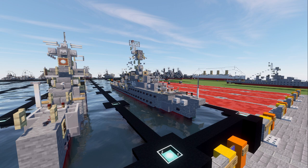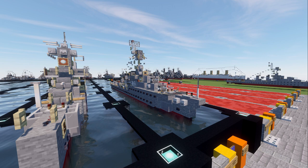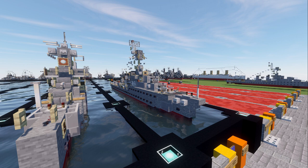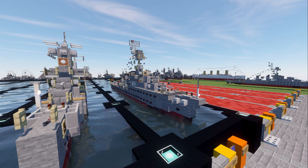Two cruisers of this class, Georges Leygues and Montcalm, took part in the defense of Dakar in late September 1940 during World War 2. With the cruiser Gloire, they joined the Allied forces after the successful Allied landings in North Africa in November of 1942. The three other cruisers of the La Gloire class, held under Vichy control at Toulon, were scuttled on November 27th, 1942.